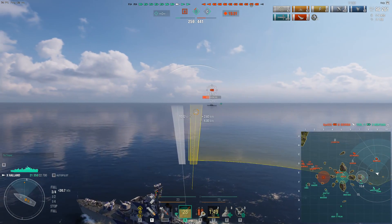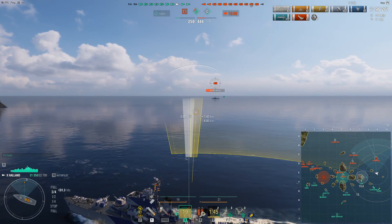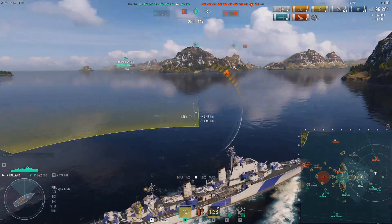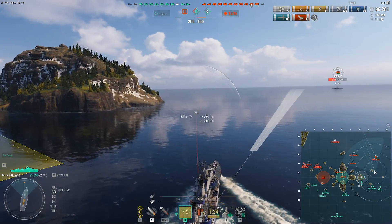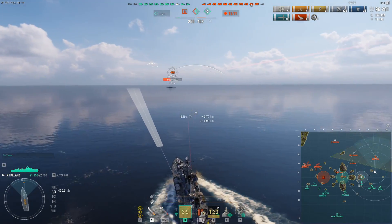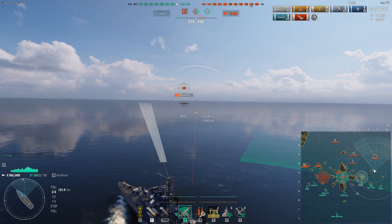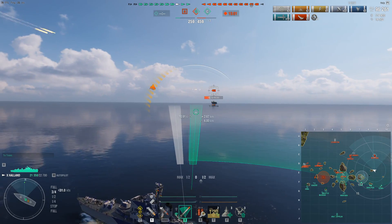The friendly DD is capping C, so there's no point in me going back into C — he should get that cap for free. And by killing the Asashio, the enemy doesn't really have any torpedo power left. Udaloy and Småland are both good gunboats, very good against DDs, but not that strong against battleships. So as long as my team just plays it cool and doesn't make panicky moves, we should have no issues collapsing this flank and slowly turning this game in our favor.